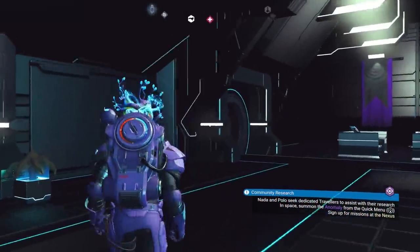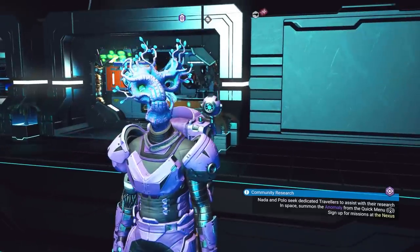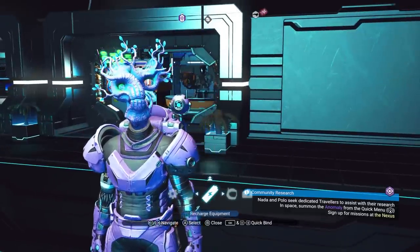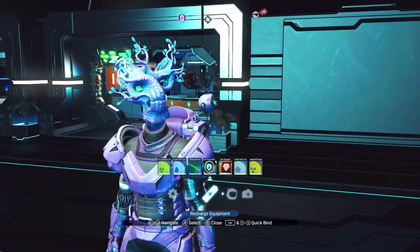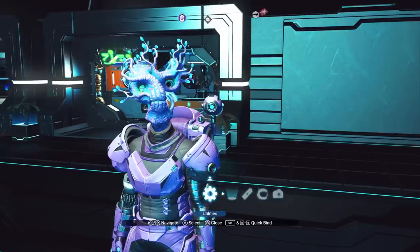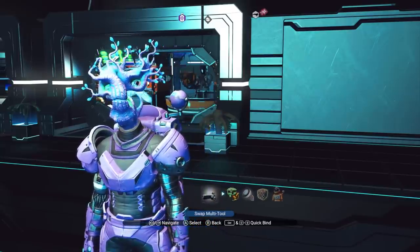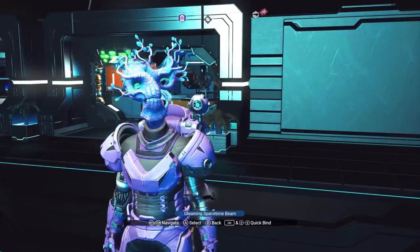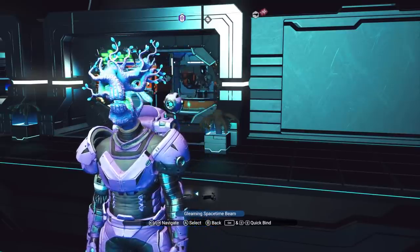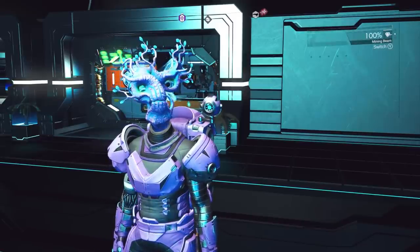How do you access multiple multi-tools? Press down on your D-pad to open your quick menu. Go over to the gear icon — the utilities section. All the way to the left you can swap your multi-tool. Now I can switch between my experimental and my normal one.